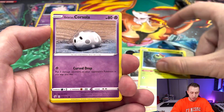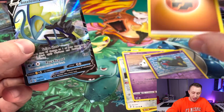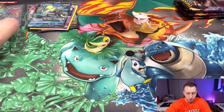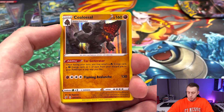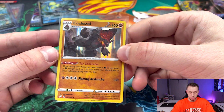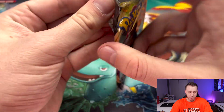Caterpie, Corsola, Dreepy, and Inteleon V with the finger cannons — okay, Tobey Maguire, we see you out here. How many packs do we have left? We've already pulled plenty of hits. I got a question for everybody: what is one modern Pokemon set that you believe is undervalued or underrated? I've said I believe Rebel Clash is definitely one I would consider to be underrated — we got this Colossal holo.